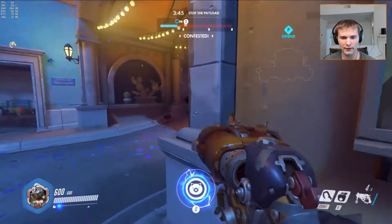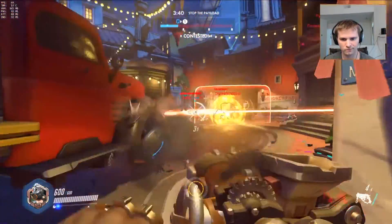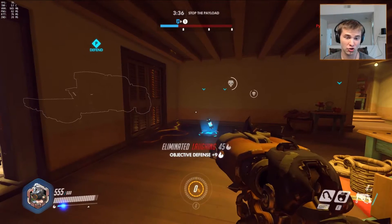Press E to heal up. Your Q is your alt — that's your ult.